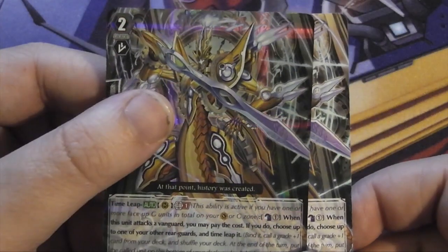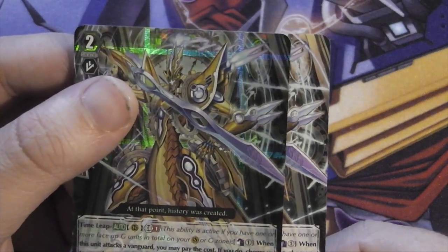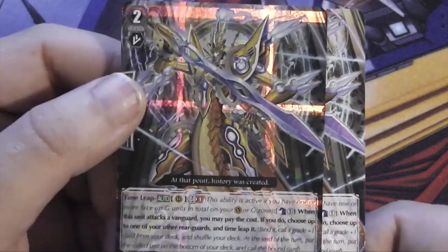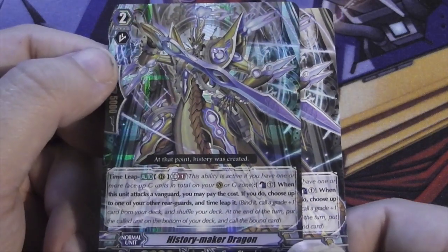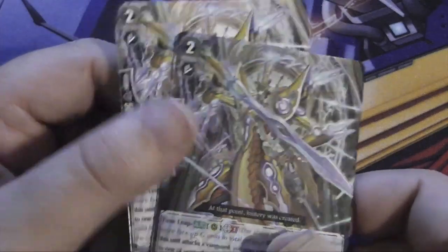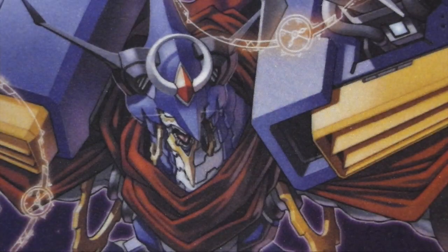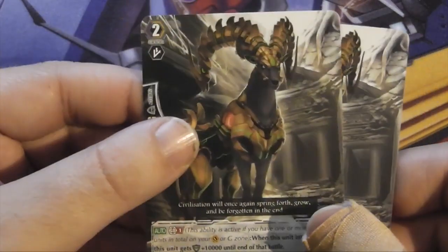Then we get two copies of History Maker Dragon — one of which is a holo. Pretty badass-looking card. Grade two with a Time Leap skill: GB1, counter blast one, when this unit attacks a vanguard you may pay the cost; if you do, choose up to one of your other rear guards and Time Leap it. It's like the 'when boosted' skill from the previous trial decks but without the boost requirement — just when it attacks. And that nice triple-R holo style makes the trial decks very appealing.